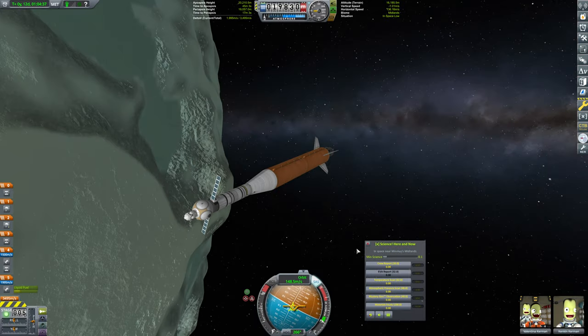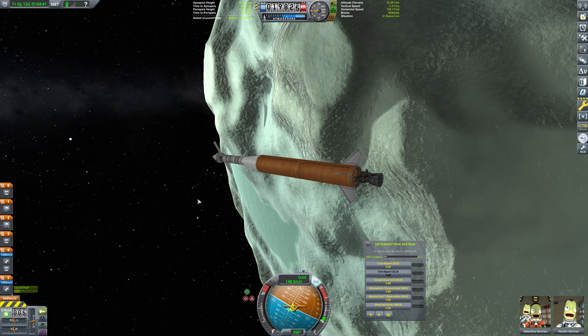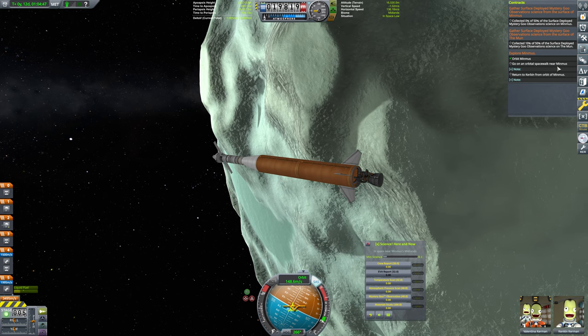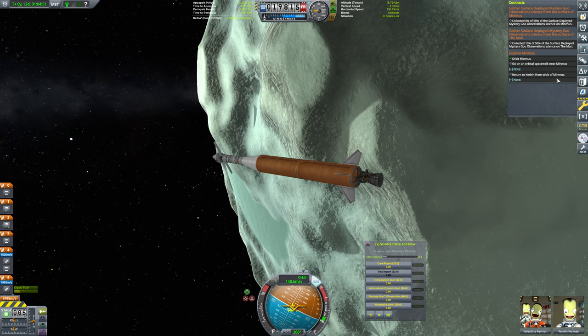Hello everybody and welcome back to Kerbal Space Program, where we are currently orbiting over the surface of Minmus. We have completed our contract for that, and now we need to go on an orbital spacewalk near Minmus and return to Kerbin from orbit of Minmus.